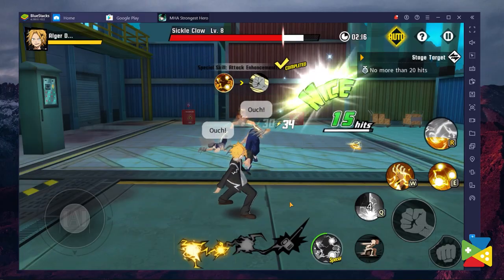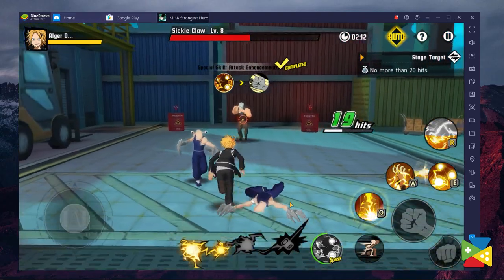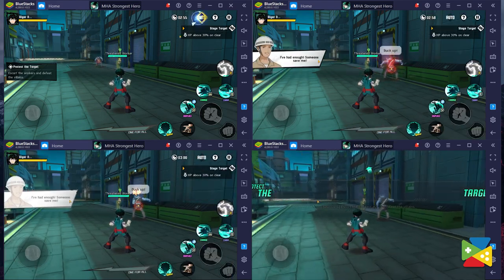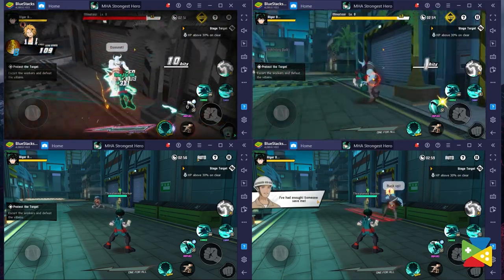Rerolling is an essential part of games like this. A strong start can matter a lot and can set you up on a smooth journey throughout a game. Playing My Hero Academia: The Strongest Hero on Bluestacks simplifies the process of rerolling, thanks to the Multi-Instance Manager tool. This basically allows you to run multiple instances of Bluestacks at the same time, making the process of rerolling much easier.